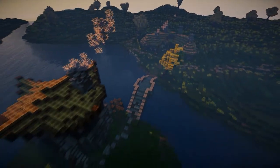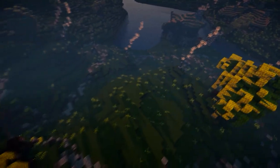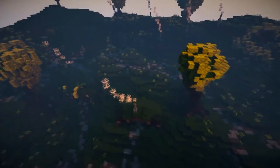Behind me is Hobbiton, which we've started working on. So far we've made the Green Dragon Inn, a water mill, and a few hobbit holes. This looks kind of cool — there's still a lot of work to be done in Hobbiton, but we've started making progress and hopefully in the next video it might even be finished.